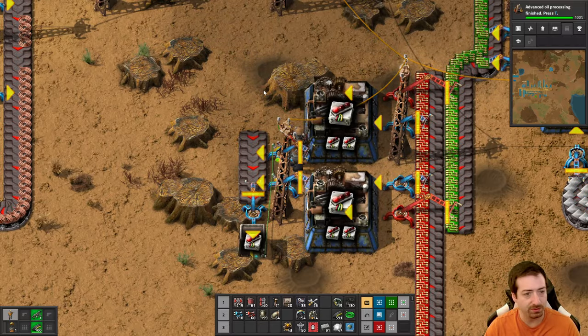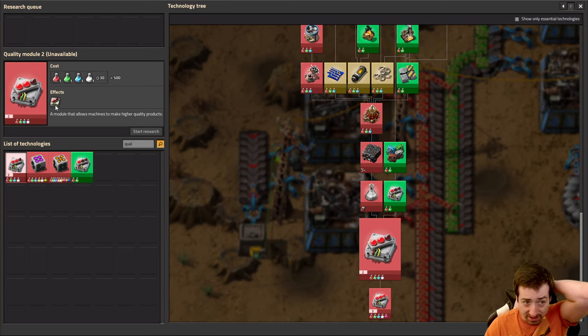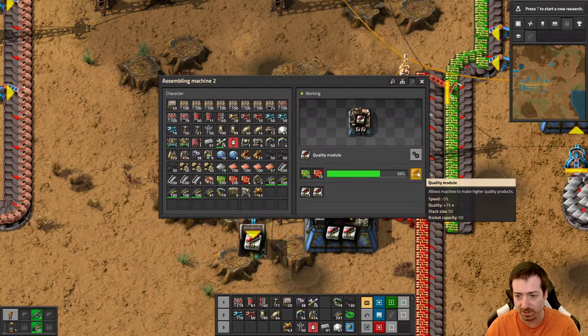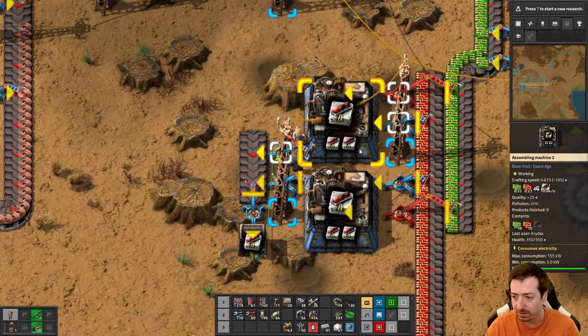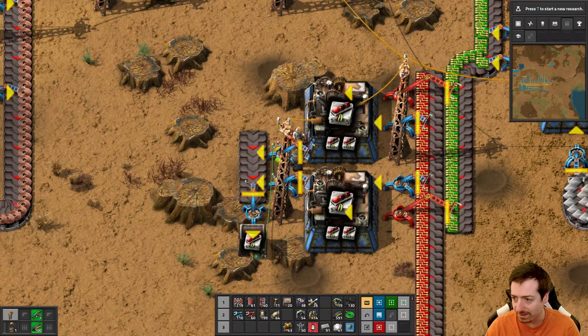Tier 2 quality module - I need Space Science for it, and it's the same recipe as other modules: five red, five blue, and four of the regulars. That gives you a 2% quality boost, but it's also a 5% speed hit. These basic ones are also a speed hit - minus 10% speed. I don't know why Caster Labs is having a fit - it says it's connected to YouTube and even said 'connected to YouTube chat successfully,' and yet it isn't. Why do you lie to us, Caster Labs?